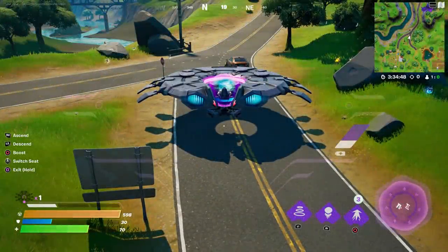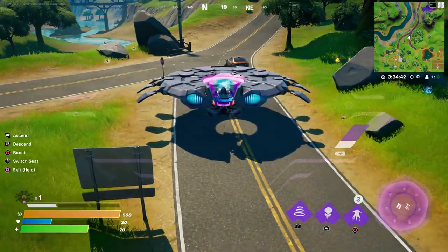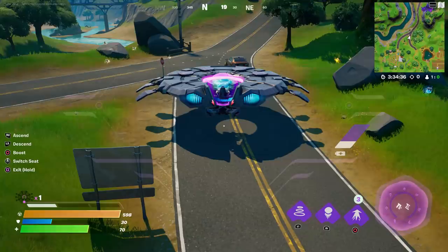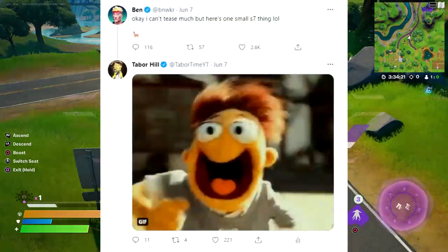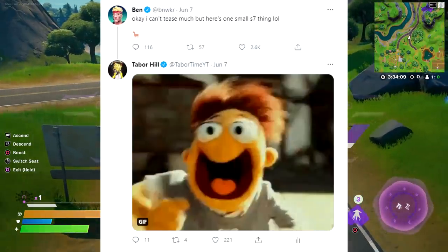One of the big changes in season 7 is with the loot llamas. Jack is in battle lab right now in one of the brand new UFO vehicles, which are pretty sweet. I may do a video on that, but I teased these llamas — a friend on Twitter named Ben posted a picture of a llama before the season came out, and I replied with a picture of a guy running. You know what that means: a running llama.